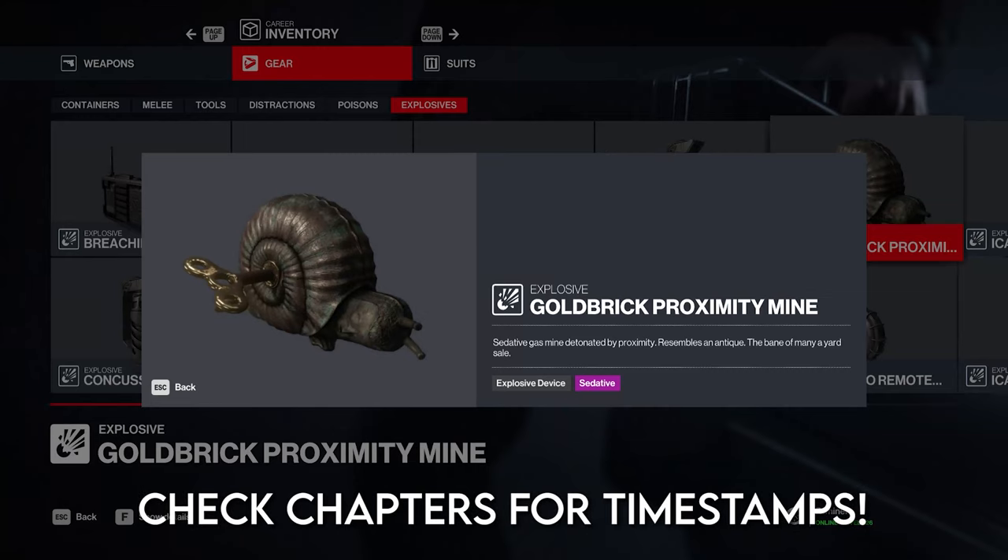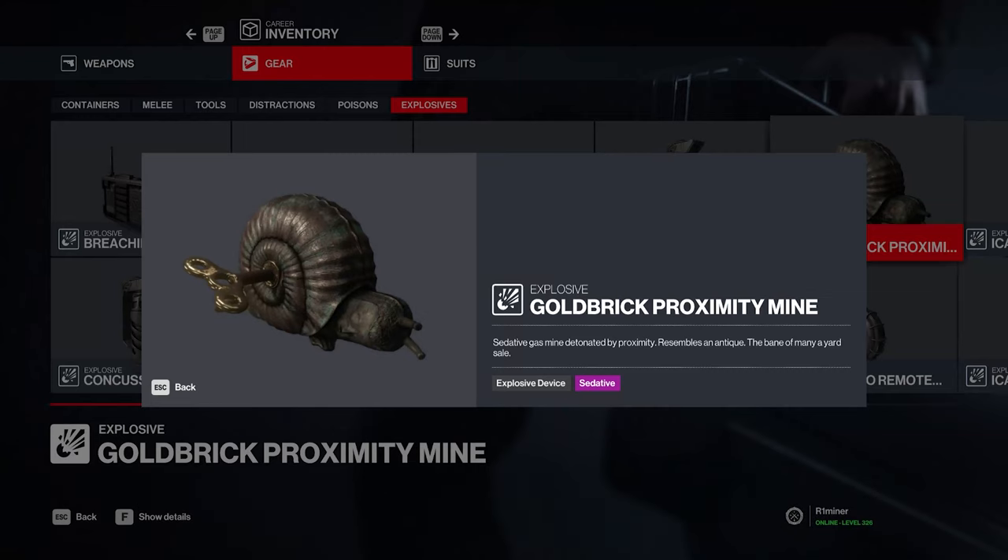Welcome to today's Hitman World of Assassination tutorial. In this video I will show you how to get this snail — it's an explosive sedative, so if it explodes it will create a gas cloud and everyone standing in it will be put to sleep. This is especially useful if you want to sedate multiple people at once.